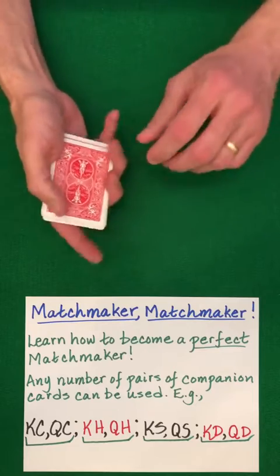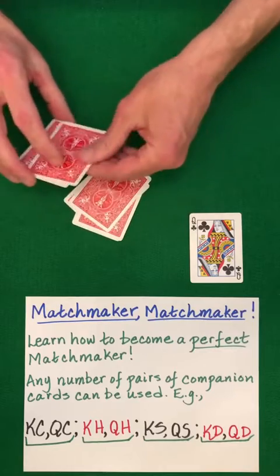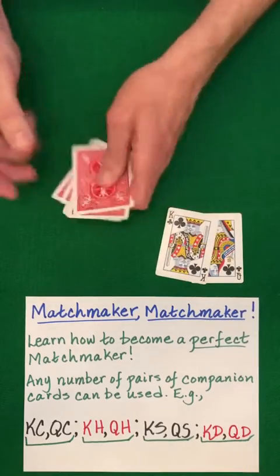You're free to choose the bottom card or the top. Let's go with the top this time. Klondike shuffle the cards until only one remains in your hand. Oh, we got one!